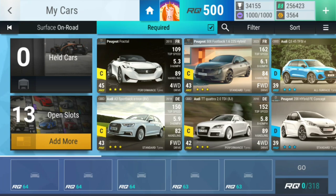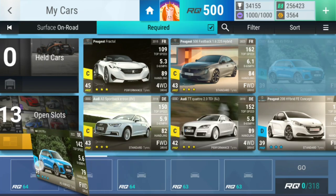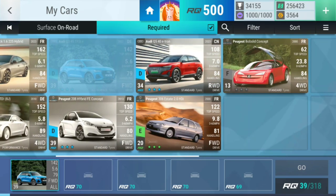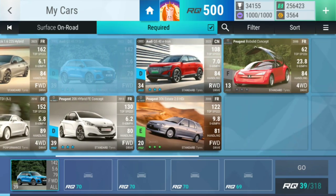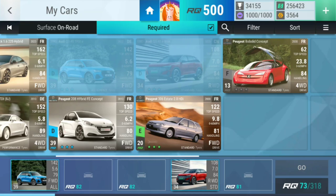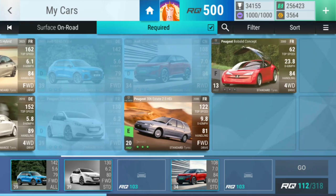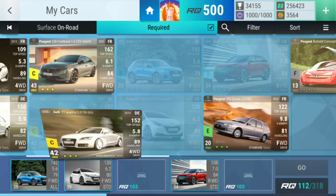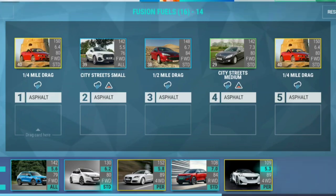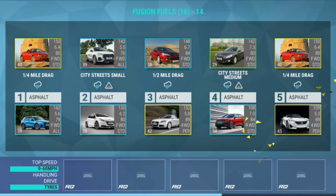Let's start with 39, then city streets small in the rain. Let's go with maybe you — actually you're definitely going for city streets medium as well. You're gonna go for city streets small — I think that's more fair. Then a drag — you're gonna be fine. And then an even shorter drag, let's use you. We're gonna be fine like this.